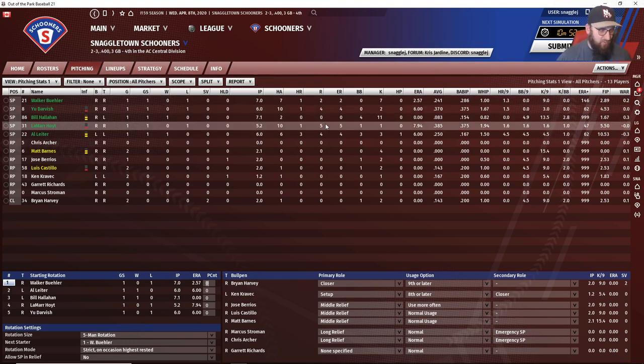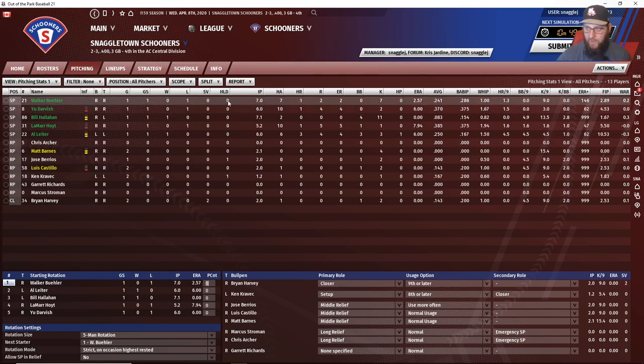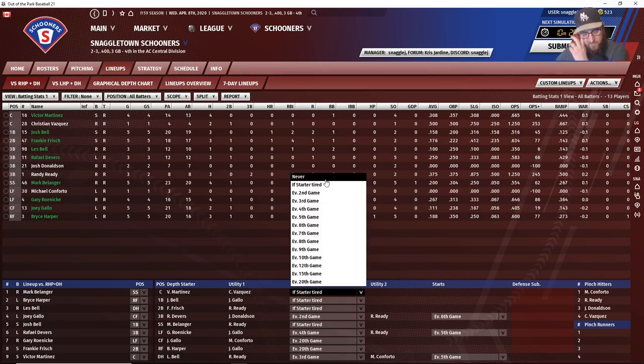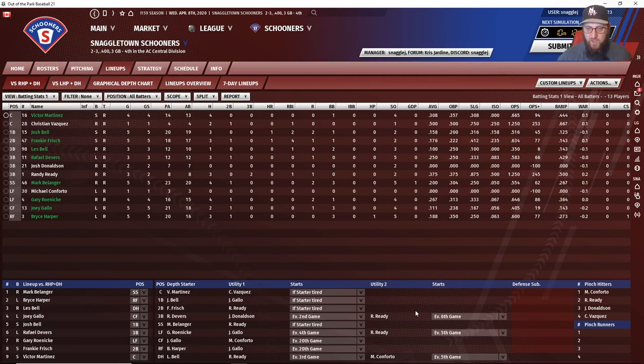You can also view stats with various filters — for example, versus left, versus right, or how players did against righties in July. Then you have Lineups — same as the core game, with versus-lefty DH and versus-righty DH options. All regular Perfect Team games use the designated hitter; you'll only see no-DH in specific tournaments. You set your lineups, depth charts, and when backups will start. Keep in mind if a player is tired and backup frequency is set high, the AI may override the setting.